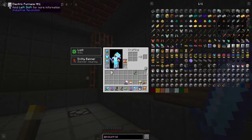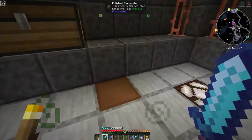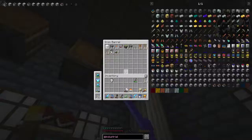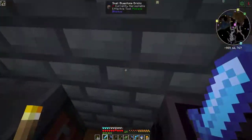First things first — let's build the controller, but that takes steel plates so we can't do that yet. The electric furnace takes bronze too. So we can do the pulverizer and compressor. I thought this was going to be a lot easier than this — I was thinking it was more like Tech Reborn. We're going to need some furnaces and stone.